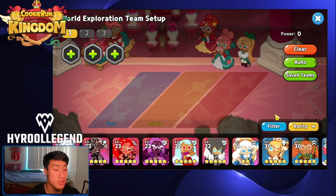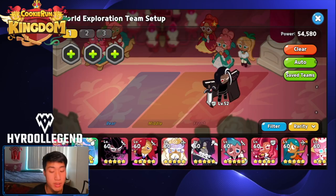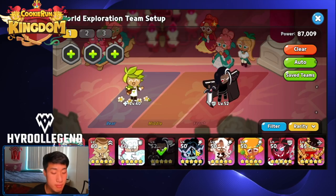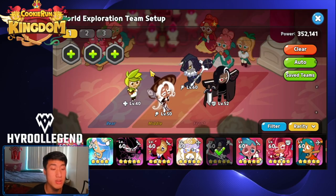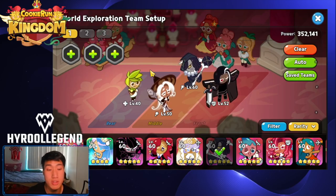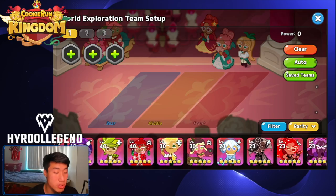To wrap it up: have a good tank or charge up front, a great healer in the back — I'd go with Herb — and a good DPS in the middle lane. Your fifth cookie is your choice: another DPS if you have enough firepower, another tank if your front isn't durable enough, or another support for more healing if needed.